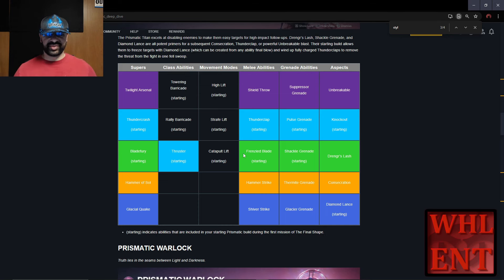We're going to be using the Frenzied Blade for the Melee. As far as your movement, use whatever lift you want. As far as the Barricade, use whichever you prefer. For our Super, it's going to depend on whether you're doing a boss damage build or an add clear build. I'm going to go with Bladefury, but Thundercrash is also very powerful. If you're doing the campaign and killing bosses, Thundercrash may come in handy. For today's build, we're going with Bladefury.